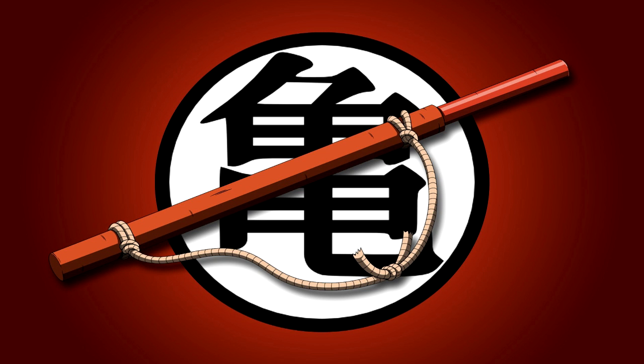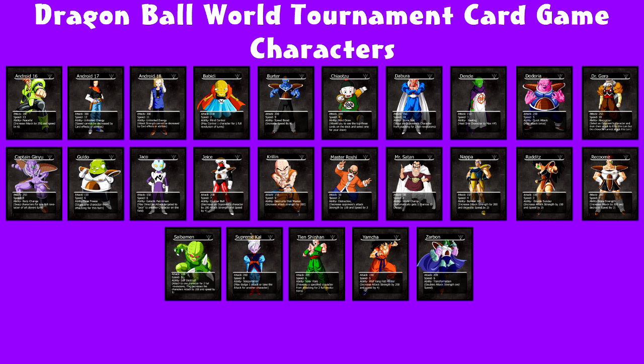I put most of the main characters that appeared throughout DBZ and Super. I didn't use any Dragon Ball characters such as Mercenary Tao because he would be too weak compared to the strength of the average characters in Dragon Ball Z and Dragon Ball Super. The strongest characters will appear in the Cash Shop such as Whis and Lord Beerus and a few others. All of the characters in the normal card deck are listed on the screen.